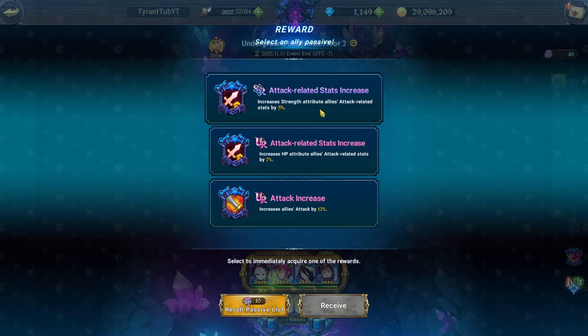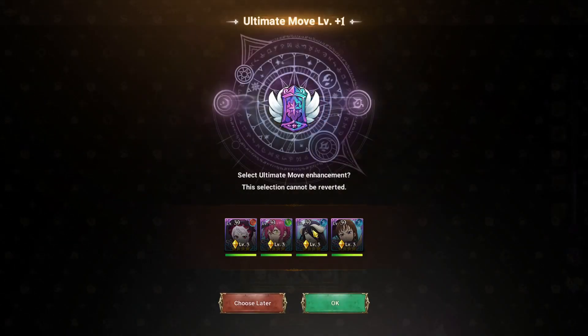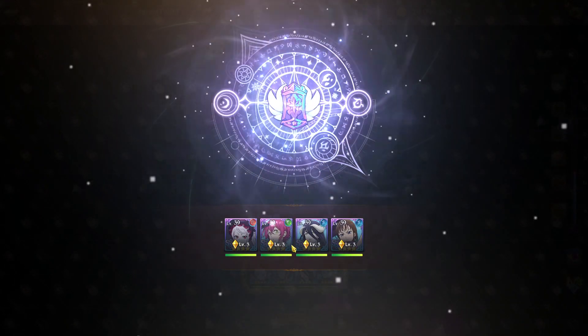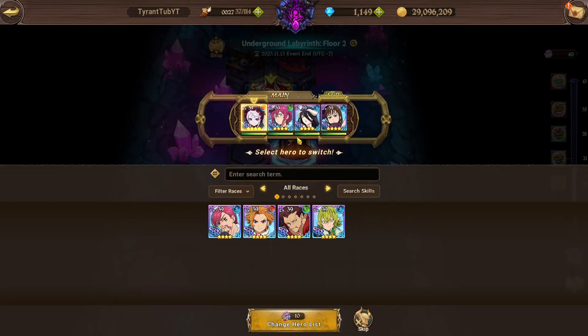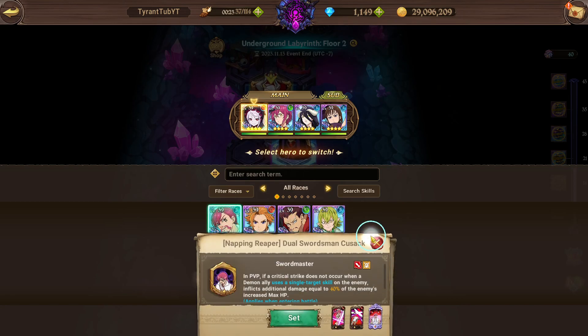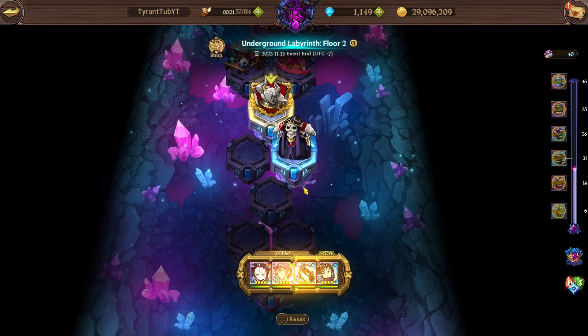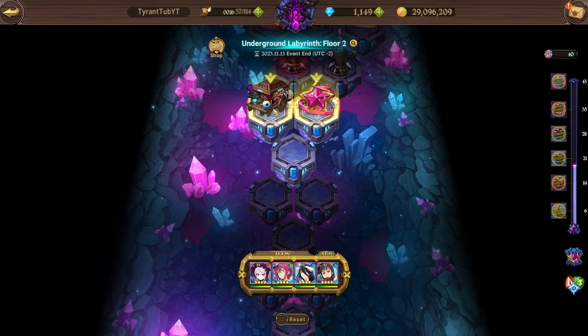Increased crit chance, increased crit damage - all those kinds of ones, it's always nice to have. I would like to pick up Irons as well, just so I have the full Overlord combo, because that gives you an extra 5% basic stats per Overlord character you have. None of them are good here so I'll just skip it. If I don't find anyone good and I like my team, I'll just skip it - there's no point getting a character I won't use.